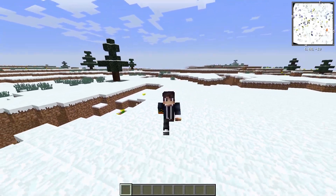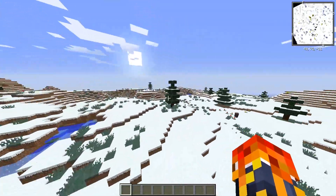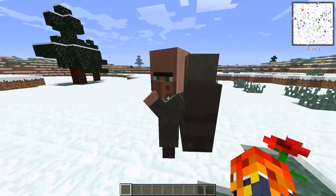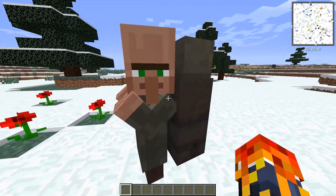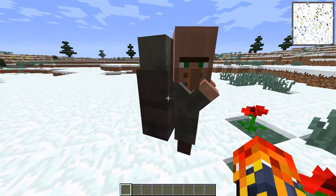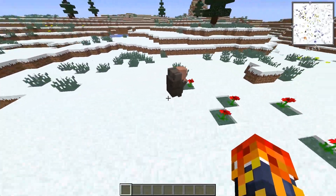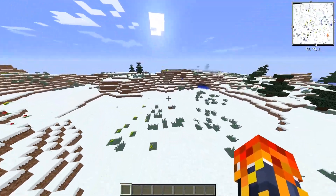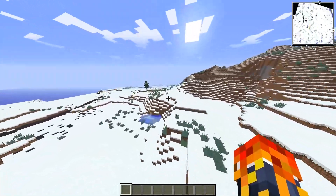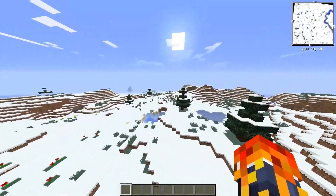In this update they added randomly generated structures and all kinds of other things. I spotted what looks like a 1.14 update villager with a backpack. Anyways, we're here for the SCP lockdown update — they added a few new NPCs. I think one is SCP 354 or SCP 344, I'm not sure, correct me if I'm wrong.